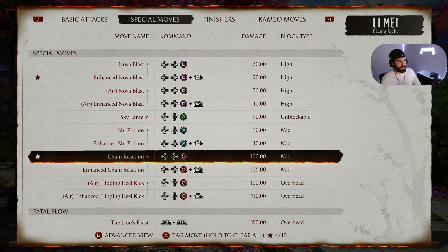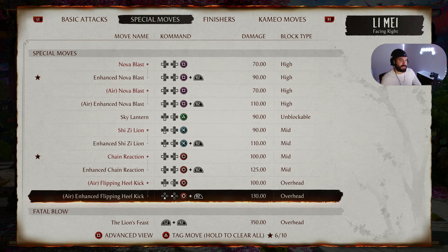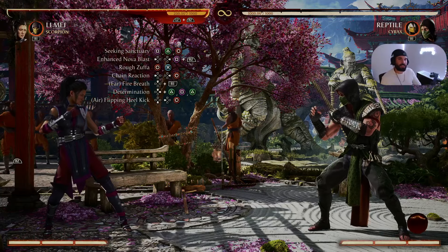This is where things get interesting. We follow Rough Suffo with Chain Reaction — Back Forward Circle, or Back Forward 4 — and we time that Chain Reaction into Far Fire Breath with Scorpion — Up R1 or Up Right Bumper. We finish the combo with Determination — Up Triangle Square Triangle — into air Flipping Heel Kick — Down Back Circle, or Down Back 4. This advanced combo in its entirety should look like this.